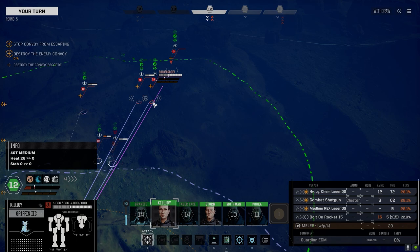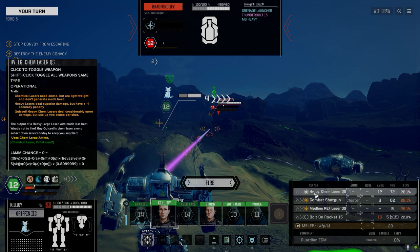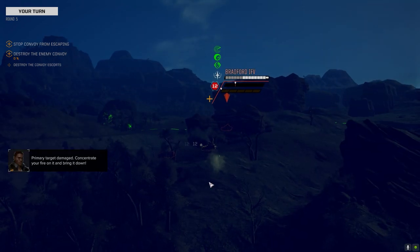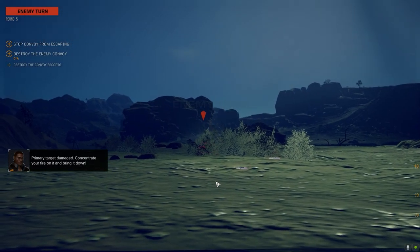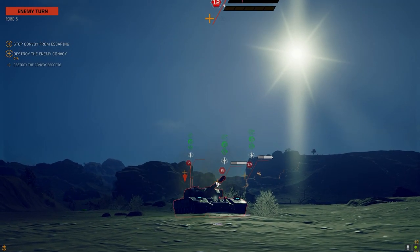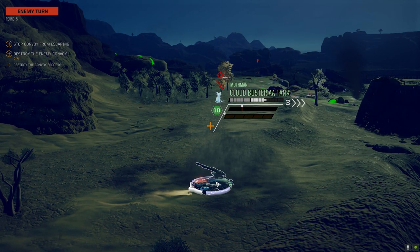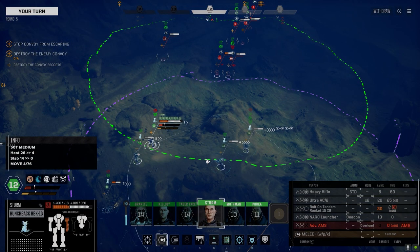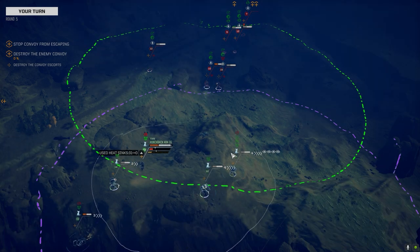28, 28. Bradford — let's drop this heat, go this route, see if we can get a shot on him. Primary target damage — got a little bit. Bradford's got okay armor too. They really got a hard-on for you and I'm not sure why.